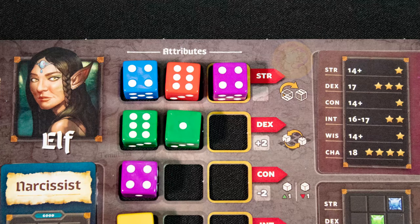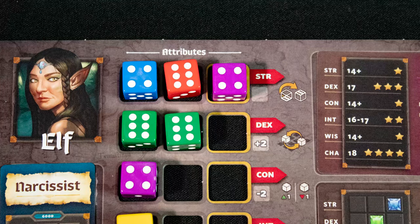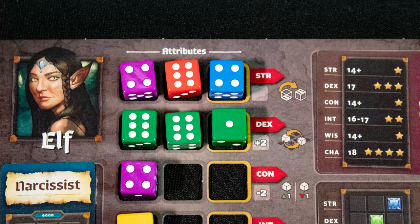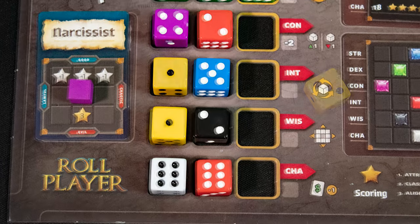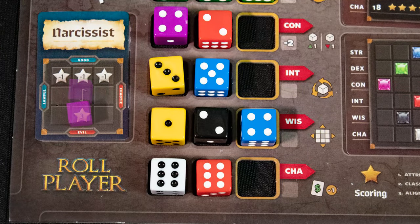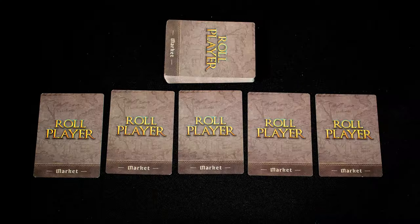If the die finishes an attribute group, gain one coin. Then, based on where it is placed, you can do optional special actions: Strength lets you turn one die over to its opposite side; Dexterity allows you to swap one die with another; Constitution lets you add or subtract one value from any die; Intelligence lets you take a die out and re-roll and replace it; Wisdom moves your alignment marker one space in any direction; and Charisma gives you a one coin discount in the market phase.